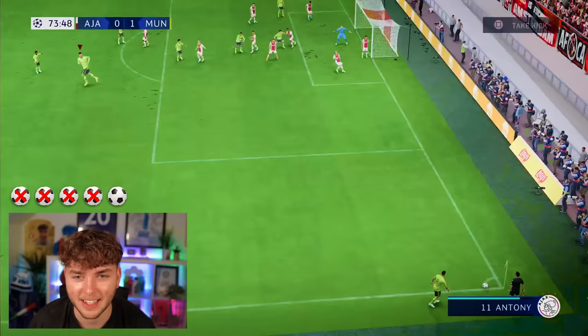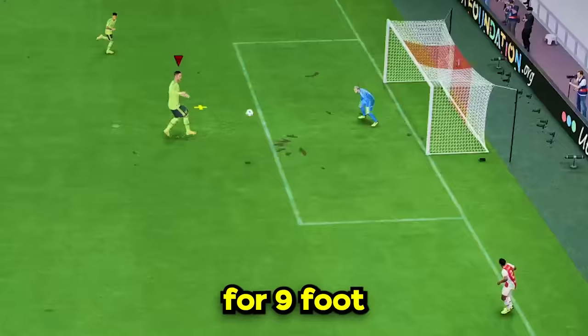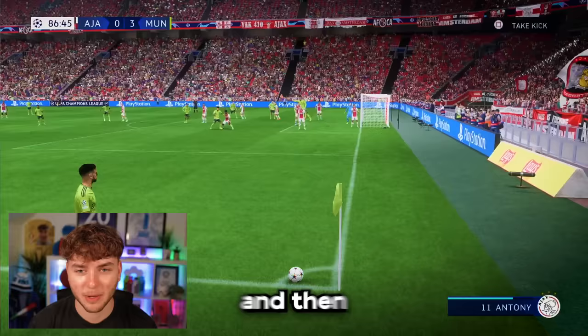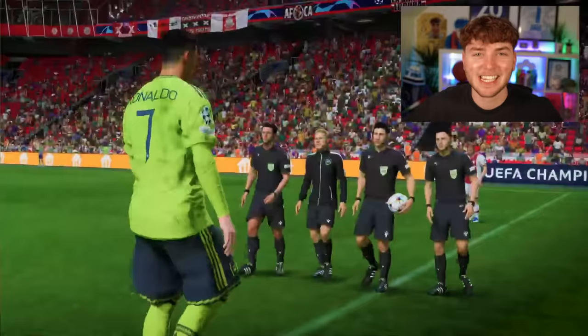That was attempt number 1. Attempt number 2 - oh, that was so close. Attempt number 3. Then a set piece to Ronaldo - he bullies it. Bruno Fernandes, what an assist! It didn't take long for 9-foot Ronaldo to score again. Then we attempted a header - because why not, Ronaldo's 9 foot - and he's done it! He wins the first game against Ajax.